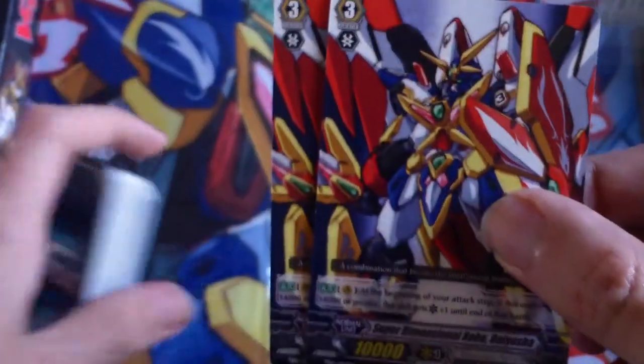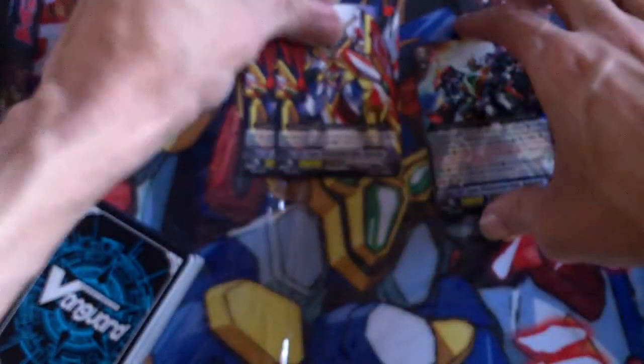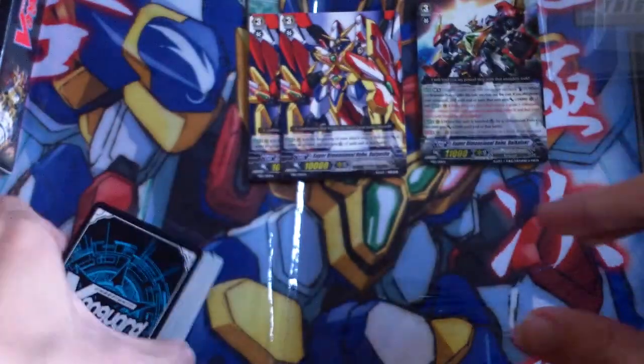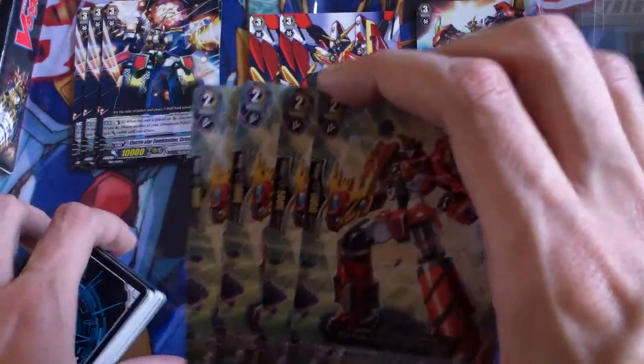And of course, you get two copies of Super Dimensional Robo Diusha. It's a common version of it, which is pretty cool. You also get four copies of the promo, which isn't bad — four copies of a 10k Manila. You can never go wrong with that.